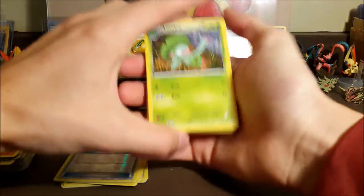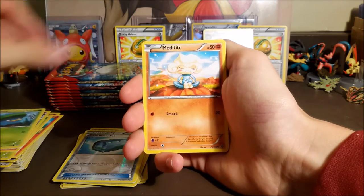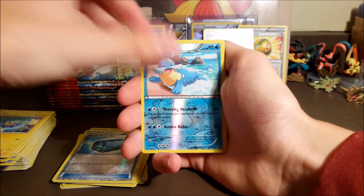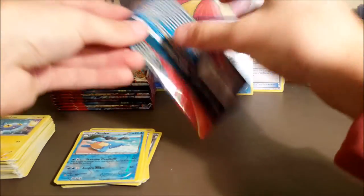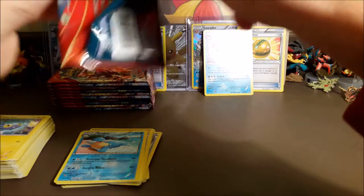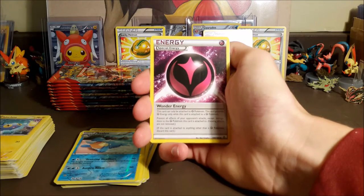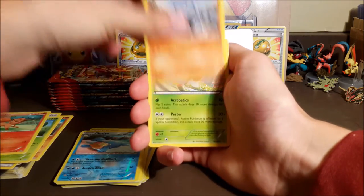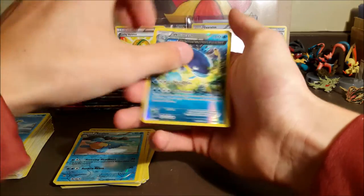We got a Lombre — is there a Ludicolo in this set? If there's Lombre I'd assume there's Lotad too. Metadite, Bidoof, Horsea, Chinchou, a reverse Celio's, and our rare is a Nidoqueen Ancient Trait. I'm just hoping for one more ultra rare — that'd make five in this box which is a little bit over average. I think average is four. Wonder Energy — we haven't pulled that yet, that's kind of cool. Bouffalant, Treecko, Vulpix, Ryhorn, Volbeat, Spheal, a reverse rare Whiscash, and a regular rare Sceptile.